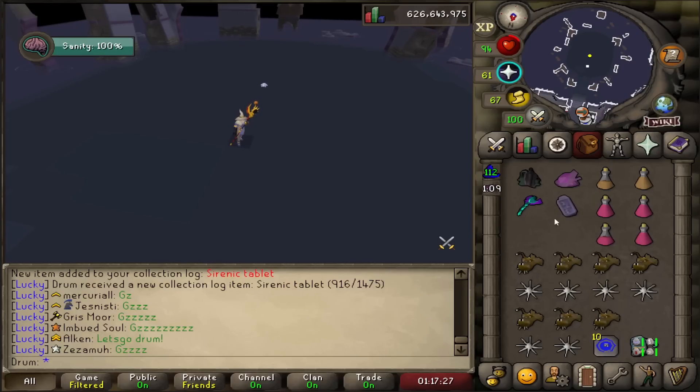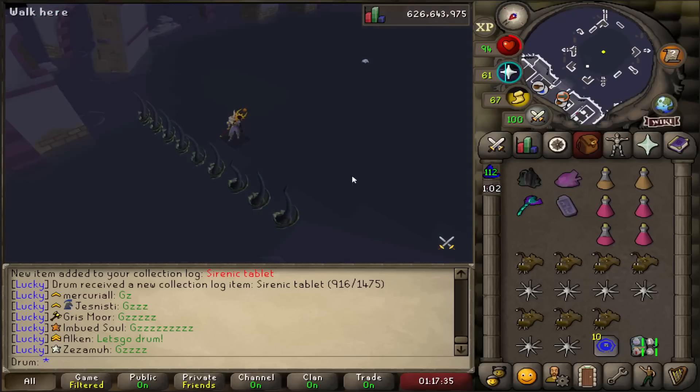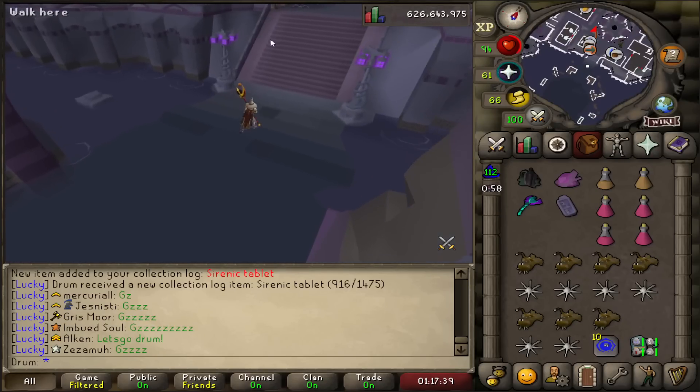I'm going to inspect that — actually, I'm kind of scared if I die, do I lose it? I'm going to go do that first. I just don't want to lose it. I want that teleport forever.